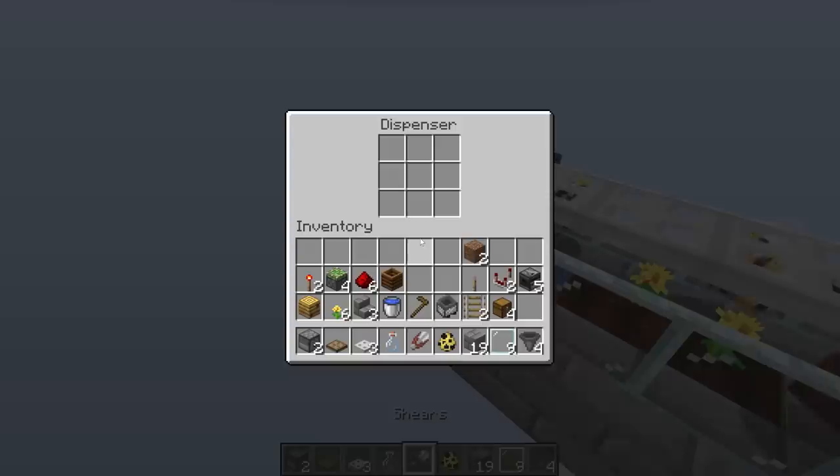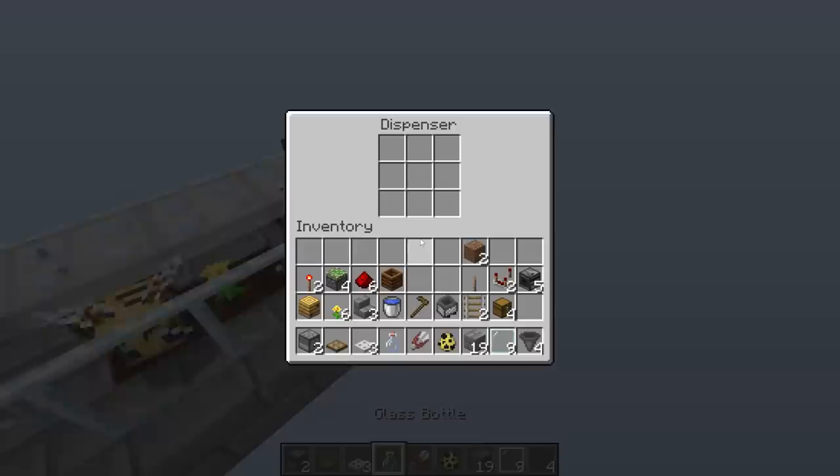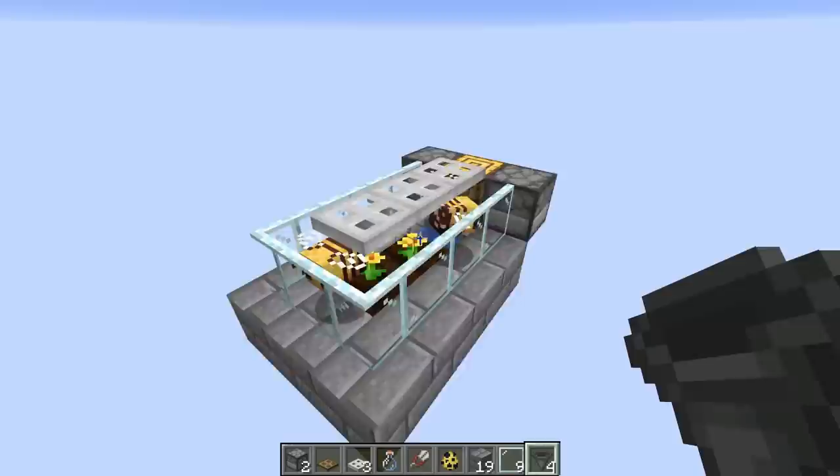First we'll fill up the dispensers. Fill up the left one with shears — these will last quite a long time, but if you want you can add a hopper and some storage off to the side for even more shears. Then we put the empty water bottles in the other dispenser — fill it with as many as you can, and again you can do extra storage off to the side that won't hurt the system at all.